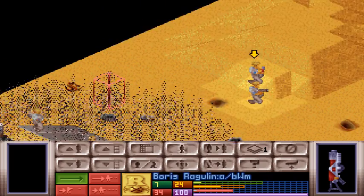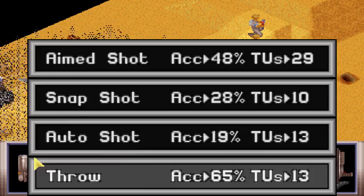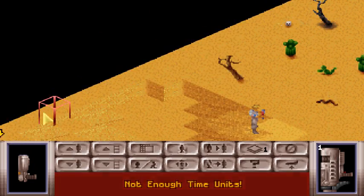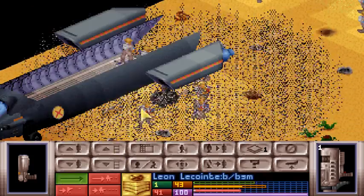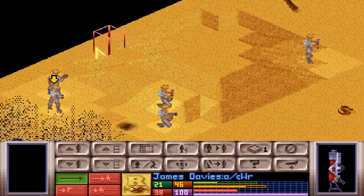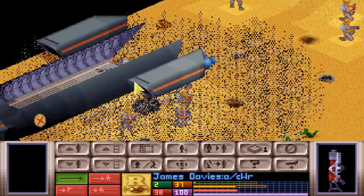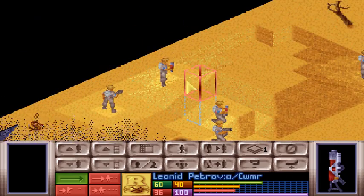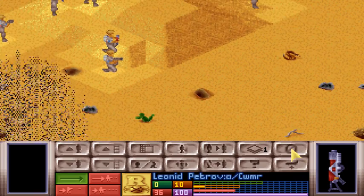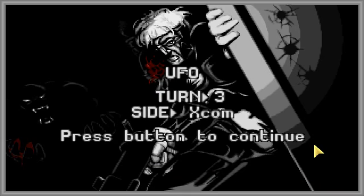Usually when you have a Great Scard map, all these guys are scattered all over the map and it's not really that much of an issue. You can usually find them and kill them one by one. Usually, but not always. They also tend to bunch together and hide. That's the point.